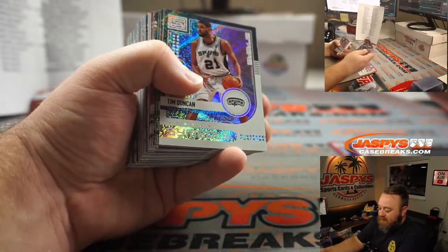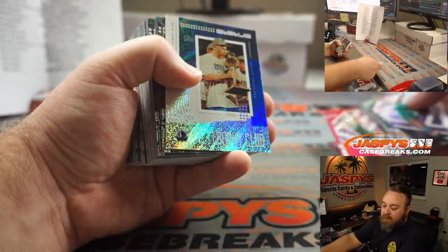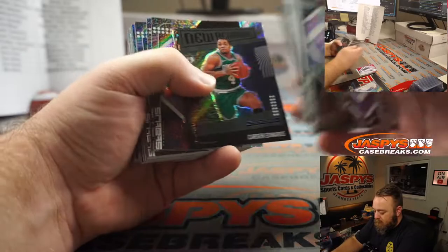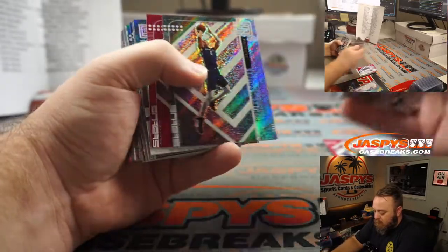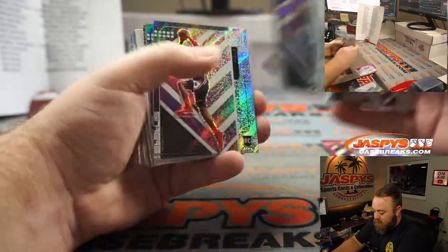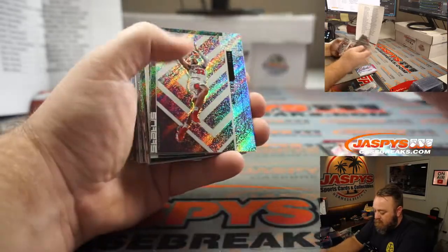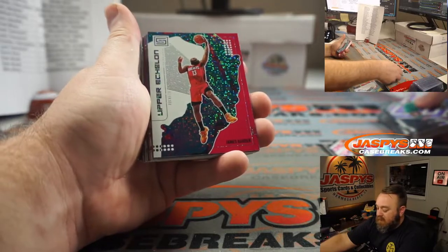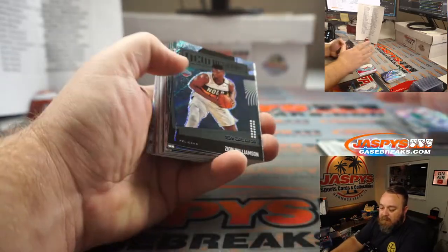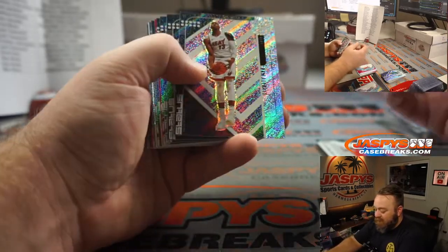Tim Duncan, Spurs — David Chan. Brook Lopez for the Bucks — Joshua Browning. Coby White pink, nice one, for the Bulls — Jay Goins. Rui Hachimura, Washington — Mike Weiss. Trey Young, Hawks — Patrick Colon. James Harden pink upper echelon for the Rockets — Chad Meyer. Zion Williamson New Beginnings — Mark Bissette, Pelicans, the spot he won just for having two teams in the break.